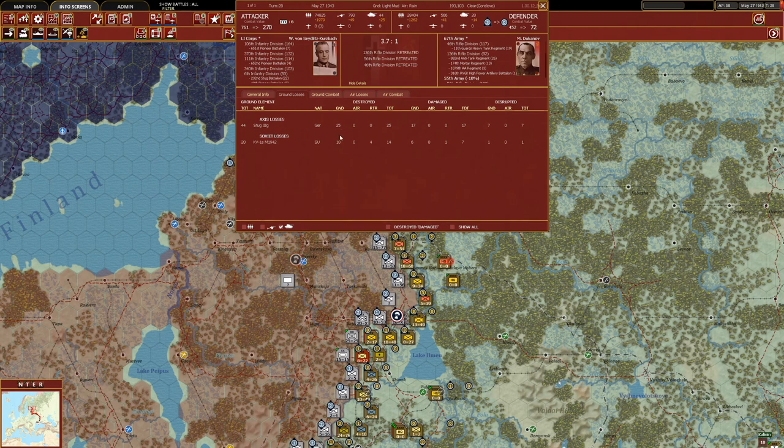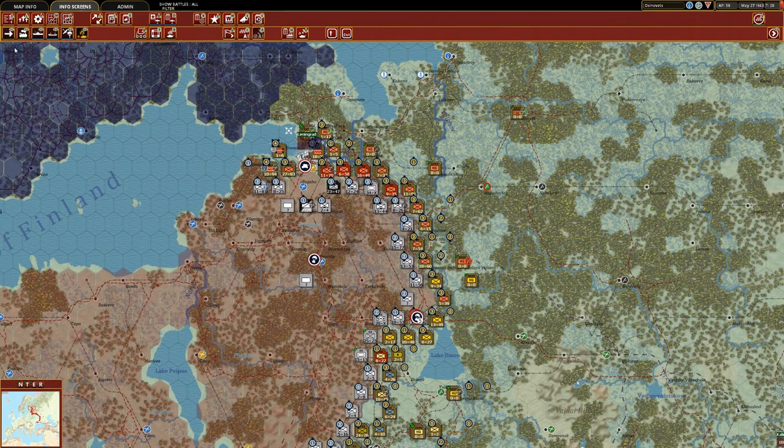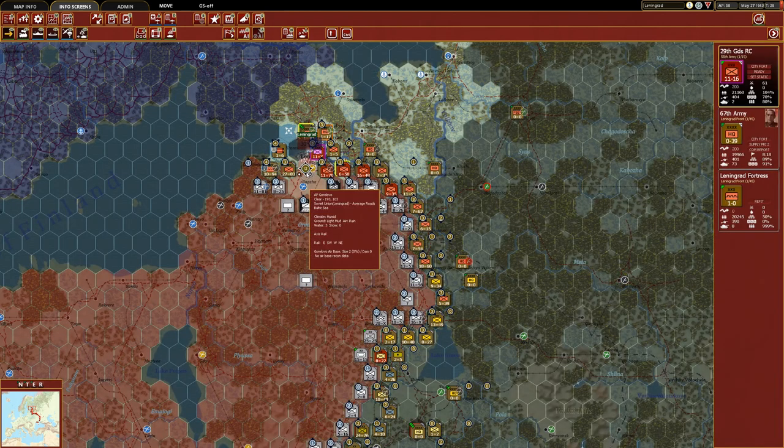The Axis player had 44 StuG-3Gs and lost 25 of them. The heavy tanks are more valuable — losing 14 is kind of like losing 20 or 30 — but anytime we get anywhere close to one-to-one odds trading armor as the Soviets, we are happy. The Germans can never keep pace with our production capacity. Not only did we destroy 25, we damaged 17, meaning next turn they effectively only have the seven that were disrupted left. We did get kicked out of that hex and lost the fortification level we had built up, but it was worth it for what we got out of the engagement.